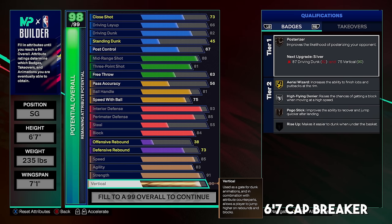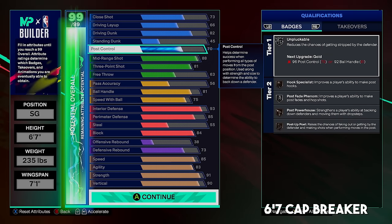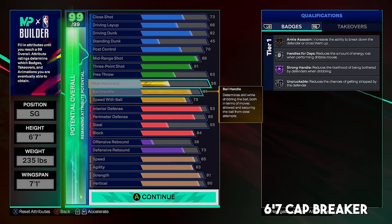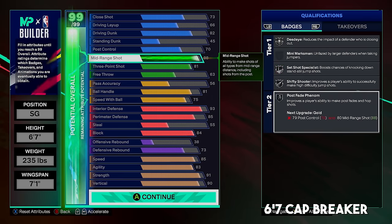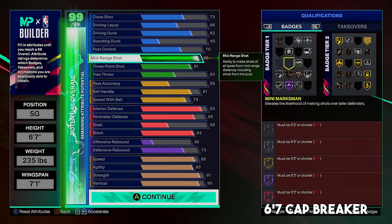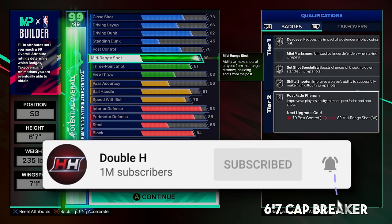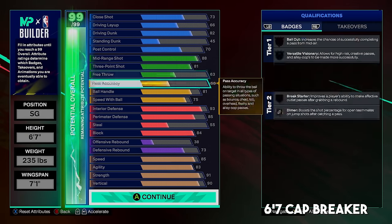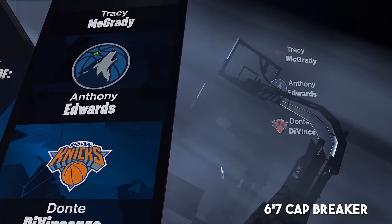For agility we're going 83, maxing it out, with 85 speed. 91 strength, plus four to 95 strength, giving hall of fame post lock and hall of fame brick wall — really good for post scorers trying to back us down. 90 vertical — the highest vertical of any build in this video — insane block animations and higher rise up and high flying denier. Going 70 post control at 99 overall gives silver post fade phenom. Build name comparisons: Tracy McGrady, Anthony Edwards, and Dante DiVincenzo — the best comparisons of the video. Two-way shot creator.